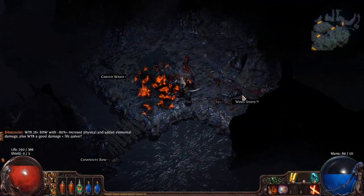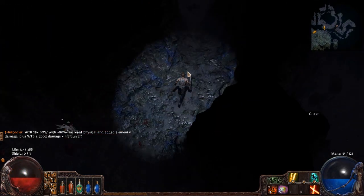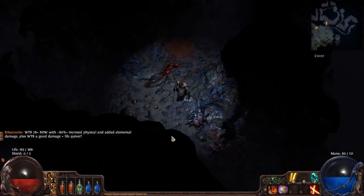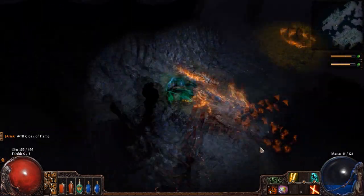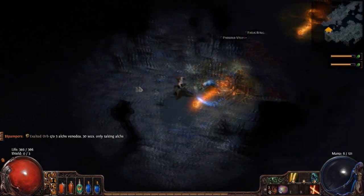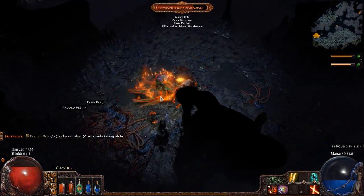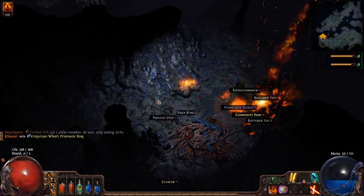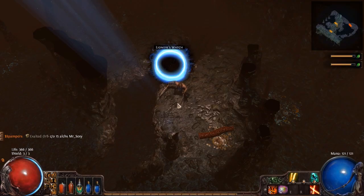Once you enter the Caverns of Anger, in about one or two zones you're gonna find these exploding squid enemies, and they can take your life really low if you start taking hits from multiple ones, so be careful. Also there is a unique in here that shoots fireballs and rains down a firestorm. If you catch on fire be sure to run away and be very careful because you will take a lot of damage from her. If you do a lot of damage, just run up, tank her, take her out quickly, and use your health potions.